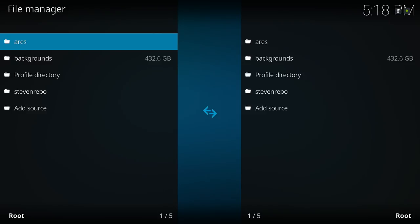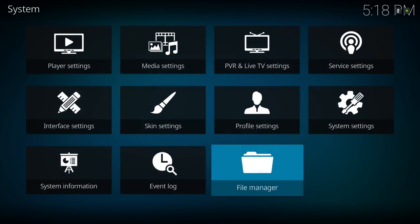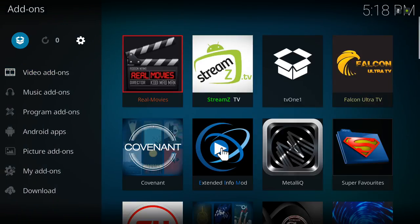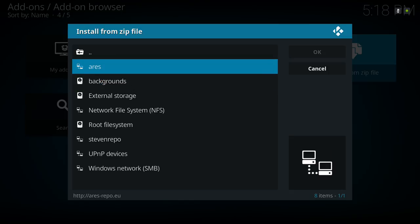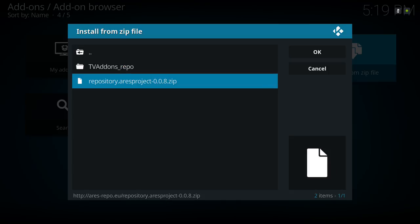If Ares is giving you a problem and you already have Ares installed on your build and it's still not working, I suggest installing it again. Put the source in, then go to Add-ons, Install from Zip File, and install it again. Once you put the source for either one, back out, scroll down to Add-ons, click the Open Packet option, then Install from Zip File. Go to Ares, then Repository Ares Project.